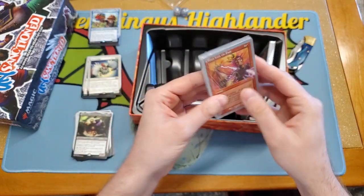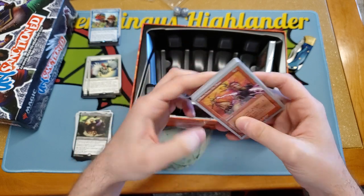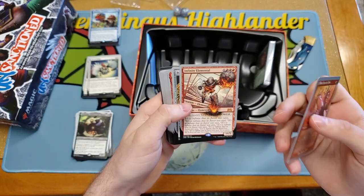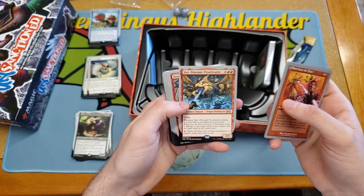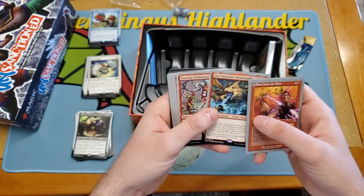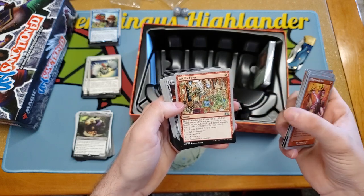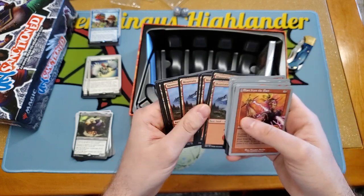There are some very funny cards in this set — some very funny reprints and some very funny new cards. Blast from the Past — it's just got everything. Boomstacker, Infinity Elemental — that's cool. Pointy Finger of Doom, I like that. Stet Draconic Proofreader — interesting card there. Strategy Schmattagy, Yet Another Aether Vortex, there's the Goblin Haberdasher, Goblin Tutor — that's a fun one. Crux of the Thumb. And Mountains.